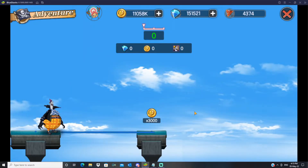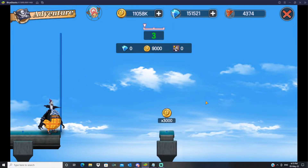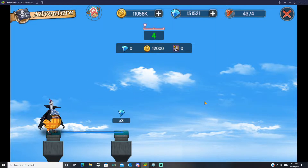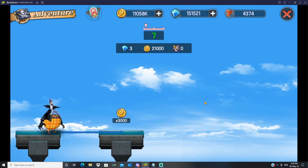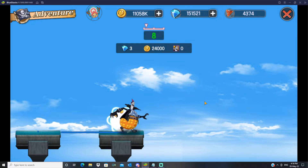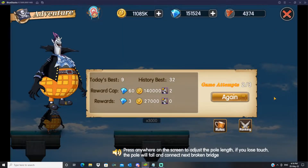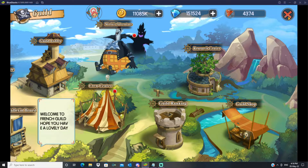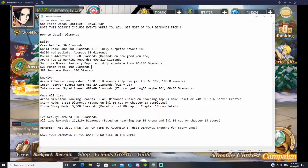More is Adventure rewards you with diamonds as you progress, and you get three attempts daily. You can get up to 60 diamonds on your three daily attempts if you're good enough, and you can purchase more attempts to get closer to the 60. Make sure you're doing guild red packets and More is Adventure every single day.